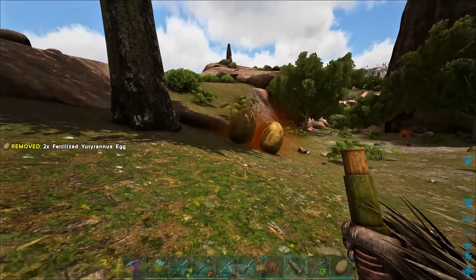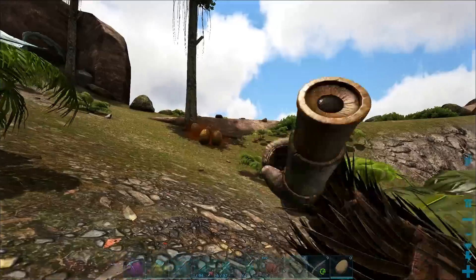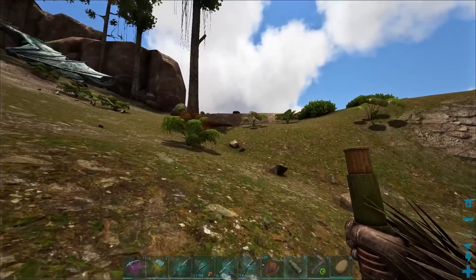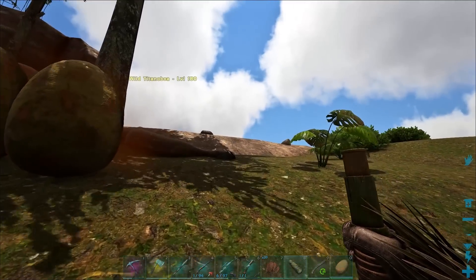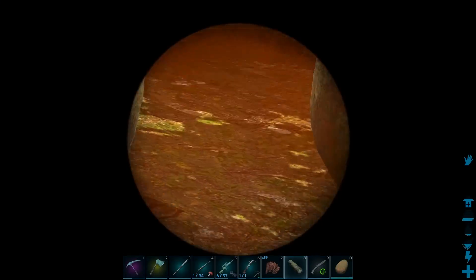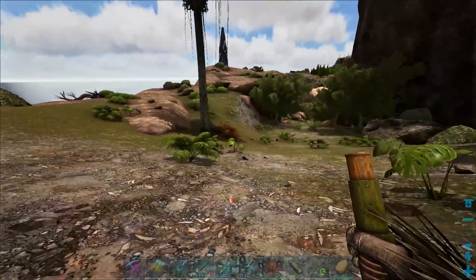We have a couple more eggs over there. I think he's kind of bugged out or something because he's not really eating the eggs - they're right beside him. He's focused on something, he's not going for me. Let's try to drop more eggs near him. His head's in the ground - what is he doing? There's something under there or something. I think there might be creatures below him that he was tracking, since we're on a cliff.